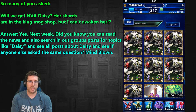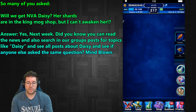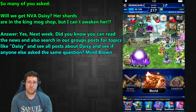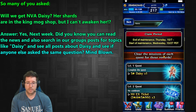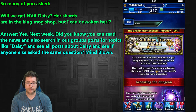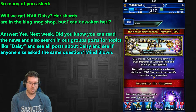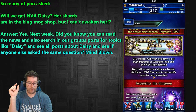A lot of people have asked: will we get Neo Vision Awakened Daisy? Her shards are in the King Mog Shop but you can't awaken her yet. According to the news, she's coming next week. It's buried at the very bottom of the 'Journey Filled with Love' news section as a small tagline: 'Daisy will be made available on 10/14, stay tuned for more information.' The information is in the game news, though it is difficult to find.